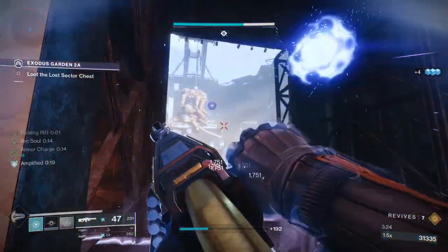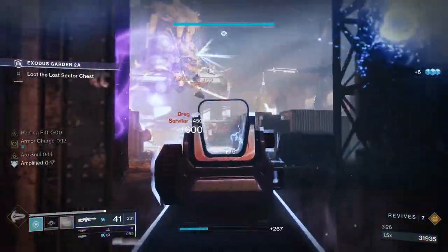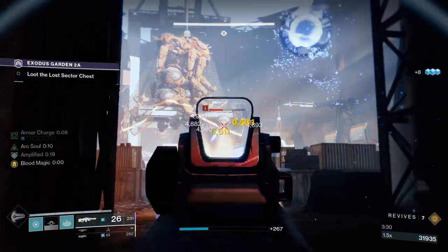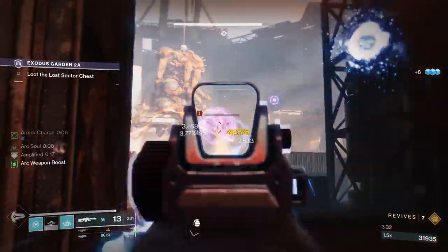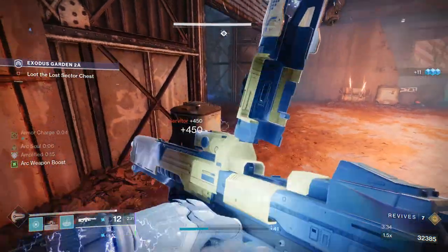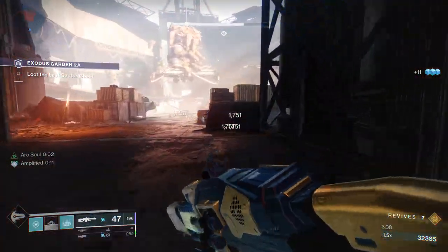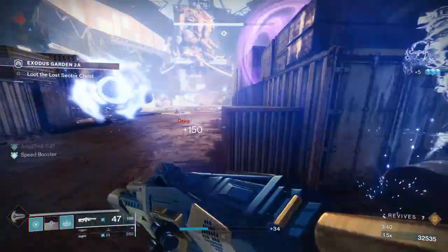These guys do some void damage, so you're going to want those void resist mods. But guys, this is just so damn easy. We're not even in optimal machine gun range — we are literally across the map absolutely melting everything. What I'm going to do is move forward to the right side. I do like this position because it gives you better range on your machine gun.